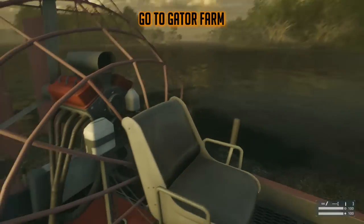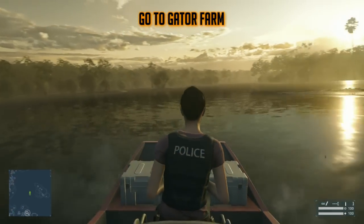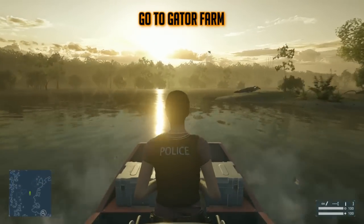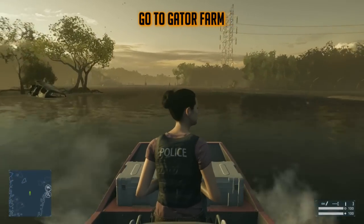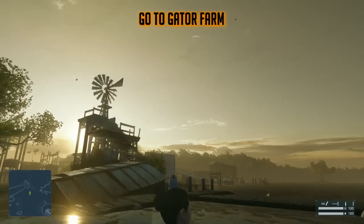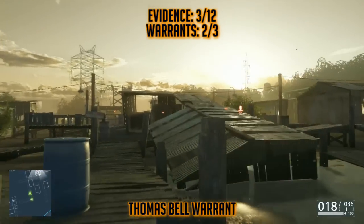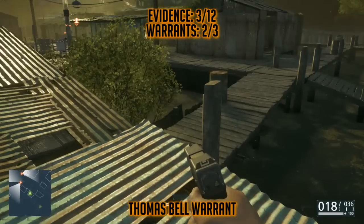Now run back to your boat and head to the gator farm. I recommend this order as it makes the most sense with the story. Turn to the right-hand side after undocking from that tower and keep following the river all the way down. Keep in mind your map may look a little different if you're visiting the gator farm for the first time — there will be a little icon on your mini-map. The gator farm has a small pinwheel at the top. Dock your boat and get off. The first thing we're going to do is go for the warrant — there's a whole bunch of enemies, and one of them will have a warrant.